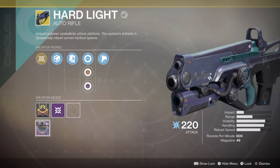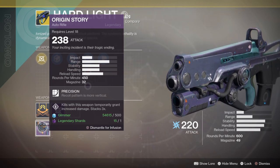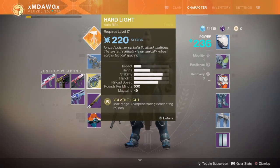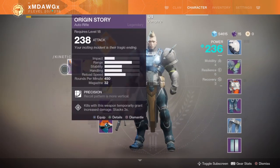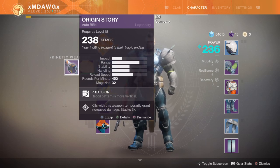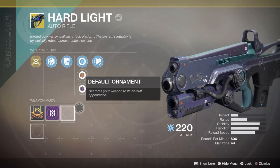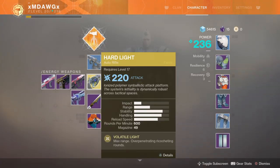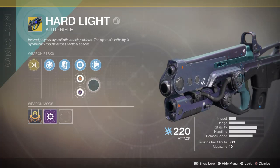So this weapon is 220. We're going to infuse a 238 auto rifle into it. What we're doing is — we've gotten a legendary, a purple auto rifle, that is much stronger than the exotic rifle that we really like. Our energy weapon is the exotic Hard Light auto rifle, rating at 220. The new one we got is called Origin Story, and it's a 238 power rating — much higher, stronger. So it's a more powerful weapon. However, it's a legendary instead of the exotic. And if it's this exotic we really like because of the perks or how the gun feels, we can go and infuse.